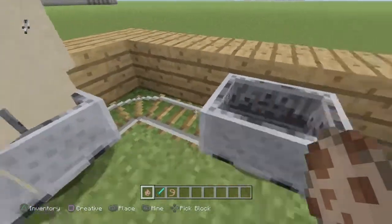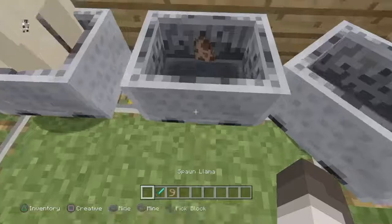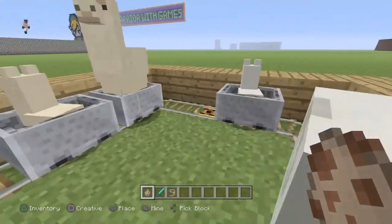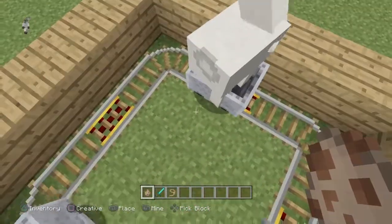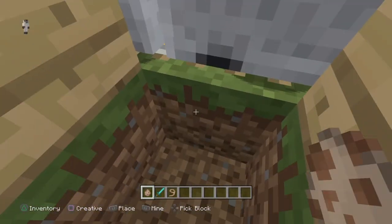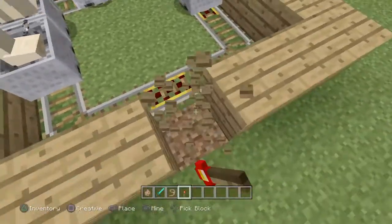You'll want to get the animals into the minecarts, as seen here — except not babies, so we'll have to let that one grow. Next up, the reason I didn't want to power the rails yet was because of the llamas. Dig two blocks down at each powered rail and then put a redstone torch under it.